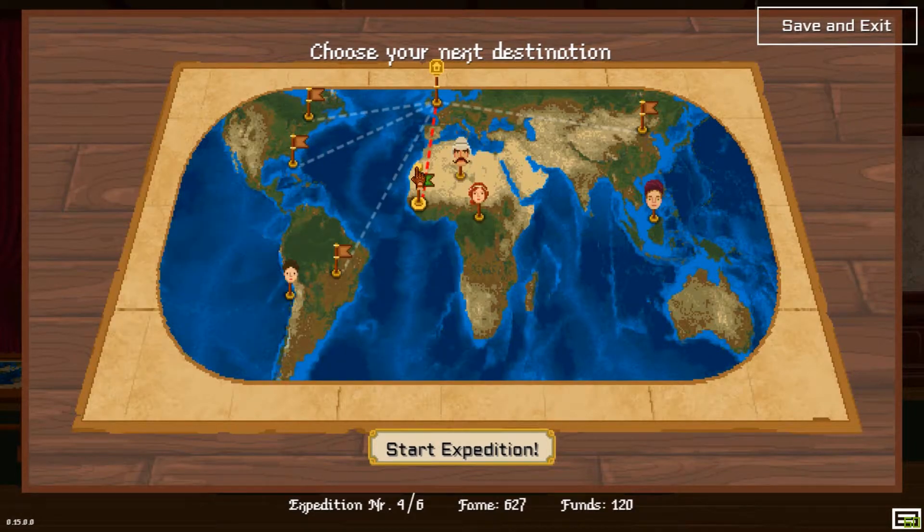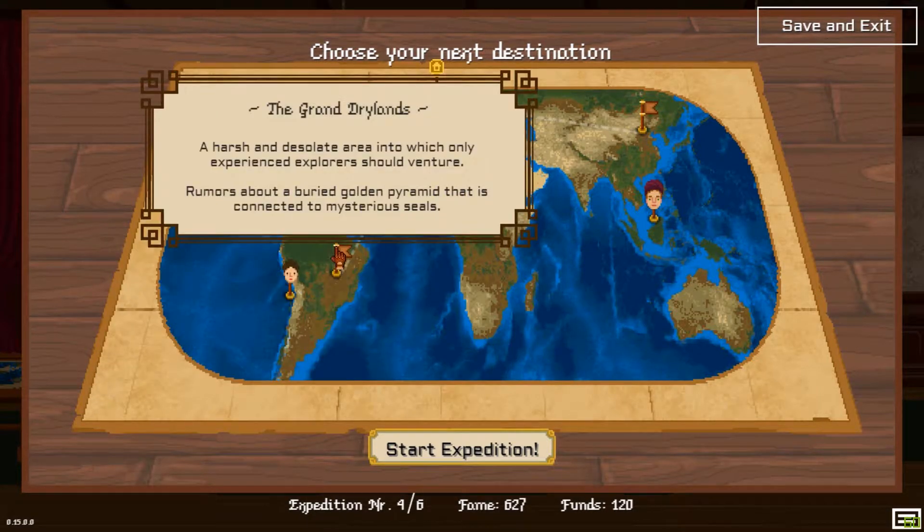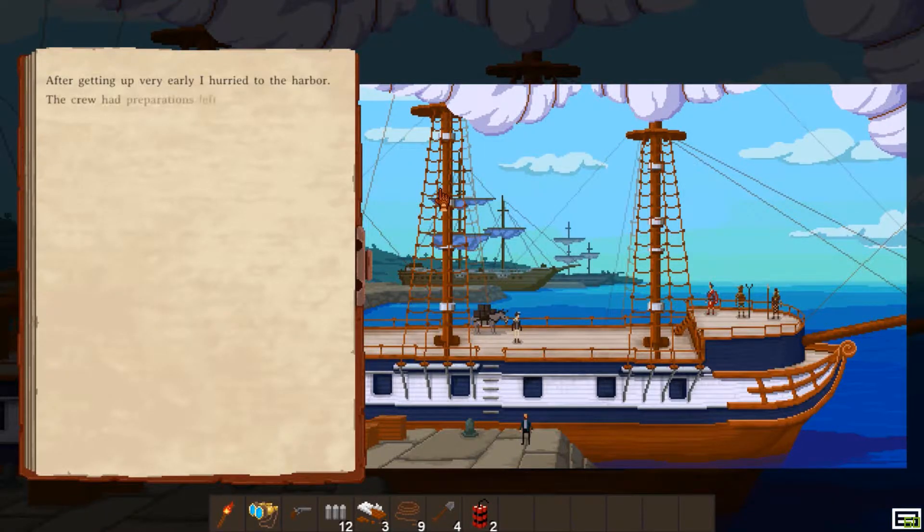Hi all, welcome back to the Curious Expedition. We're going to be doing the Cursed White Tiger Grasslands because cursed white tigers — the rest of these aren't as fun. So cursed white tigers it is.